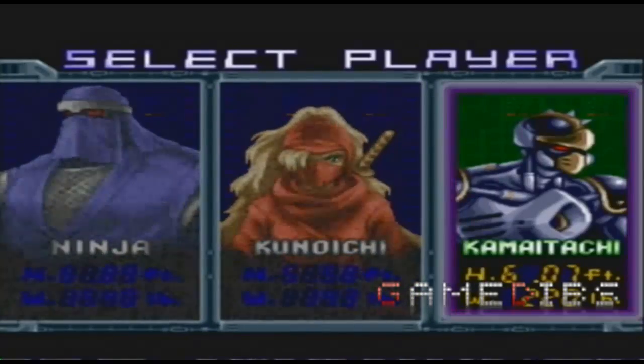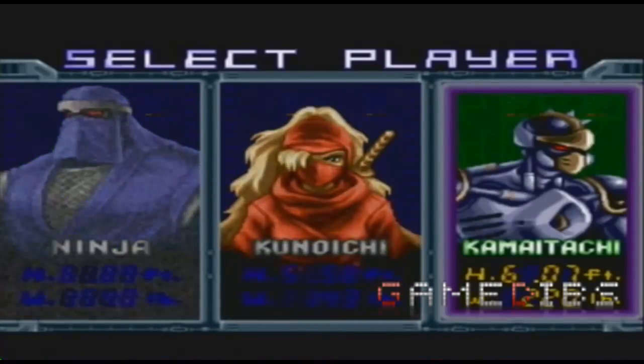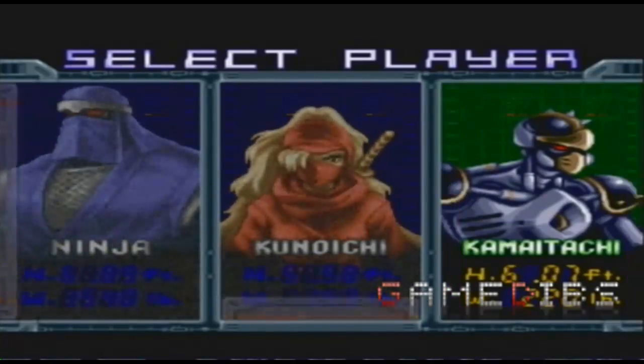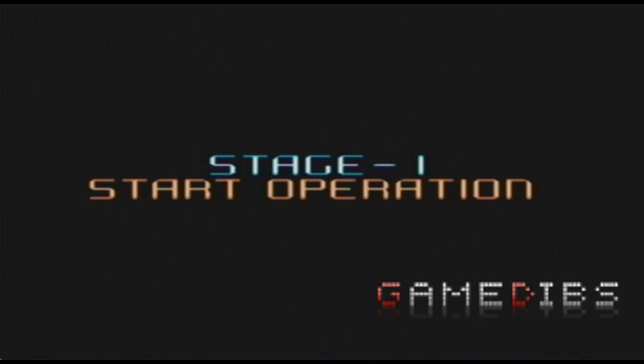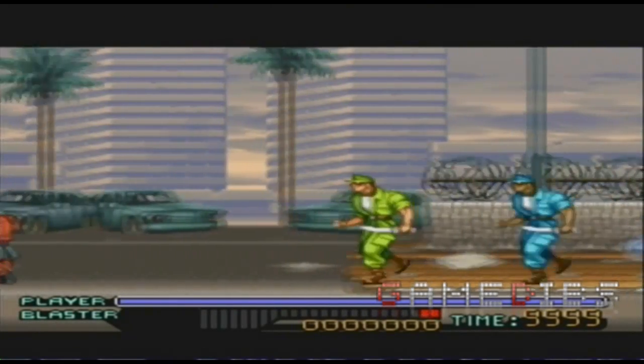This is a one-player beat-em-up game in which you can select from three different characters: Ninja, Kunoichi, and Kamae Tachi. Kamae Tachi is my favorite to use. Each of those three characters have their own special abilities and special attributes.